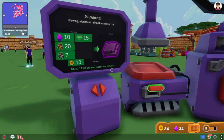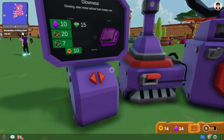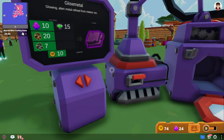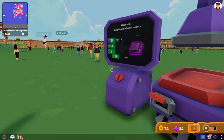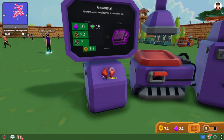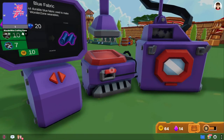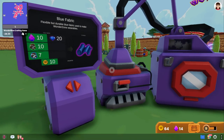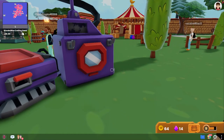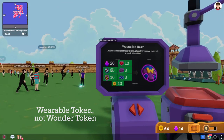I'm going to craft some glow metal, which is just another item that I need to merge. This is a merge mechanics game where you merge two or more items together to get a better item. I'll be merging blue fabric and glow metal together to get a Wonder Token — though I can't quite yet because I don't have enough Wonder Gems.